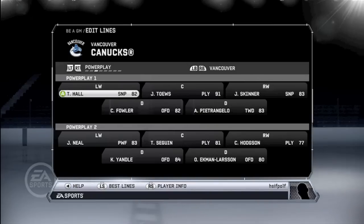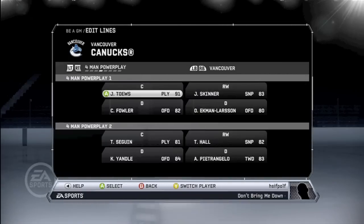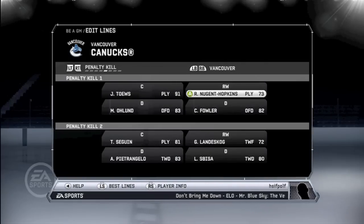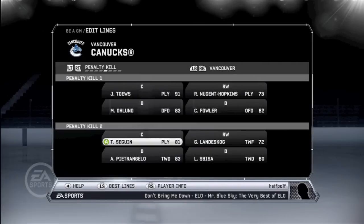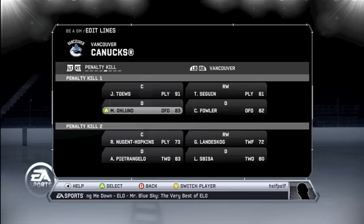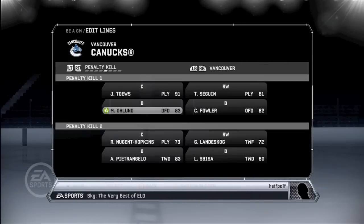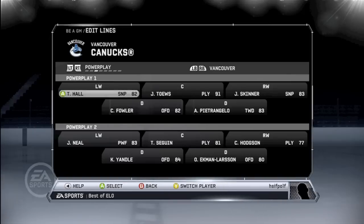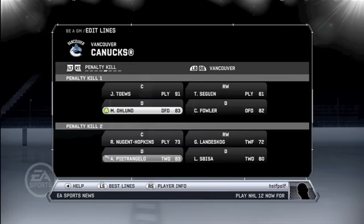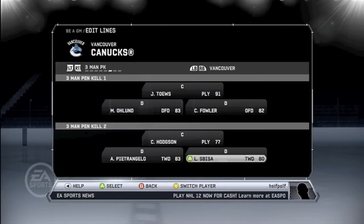Power play — pretty straightforward. Fowler, Petrangelo. Pretty straightforward lines here. The one thing that's interesting is I did put the Nuge in. I forgot to change this part — we want this to be defense. I picked Tarangelo and Ekman-Larson, so switch and switch.